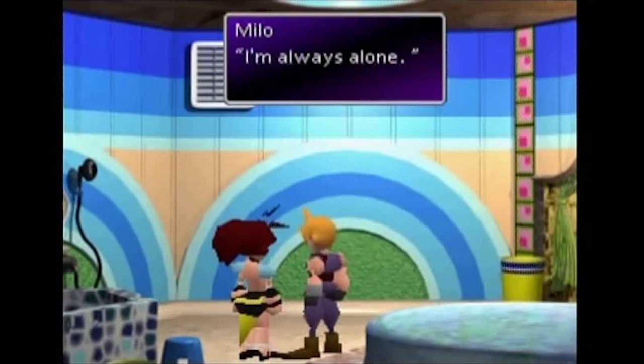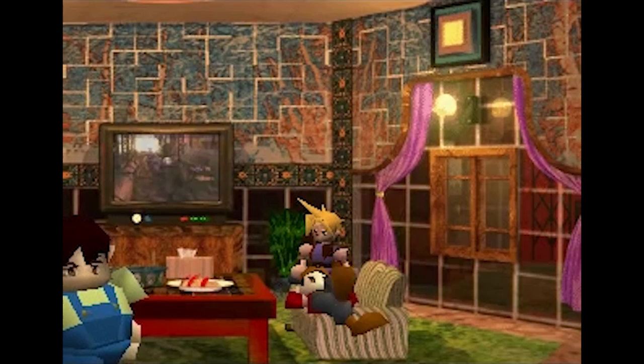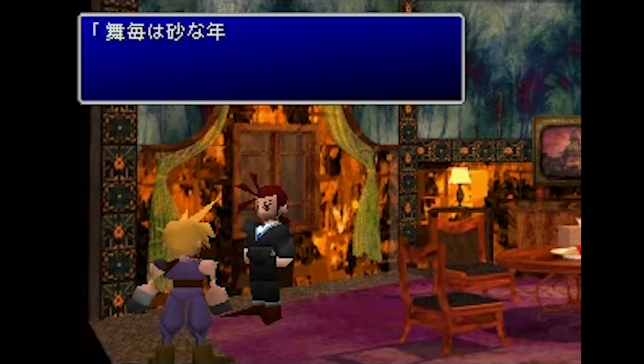The secret brothel in Final Fantasy VII. The Honey Bee Inn in Final Fantasy VII is a building where lonely men seek companionship from ladies in bee costumes. While players can only access a few rooms, there are a few areas that were only accessible in the original Japanese release, including an employee room, waiting room, and lobby. These rooms even feature characters that had completed dialogue but are never seen in the main game. Maybe it's for the best that young gamers weren't allowed to explore a bee-themed brothel.